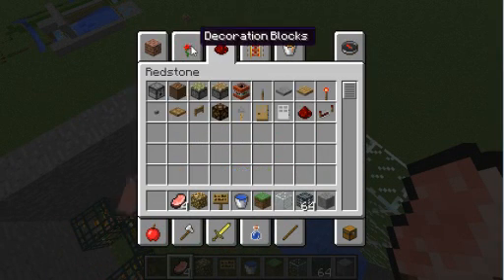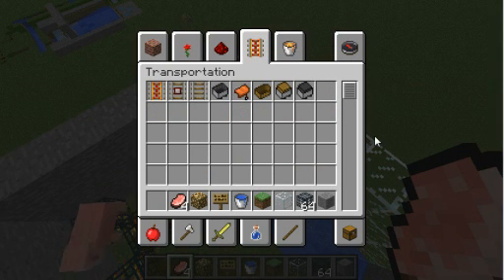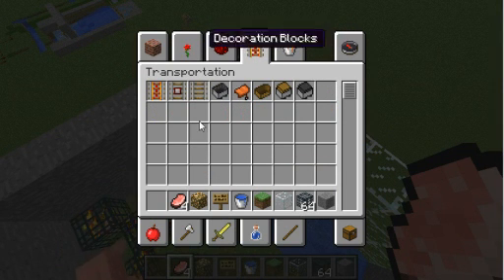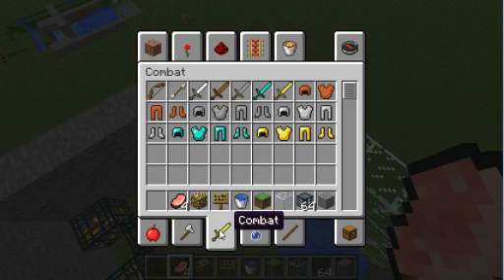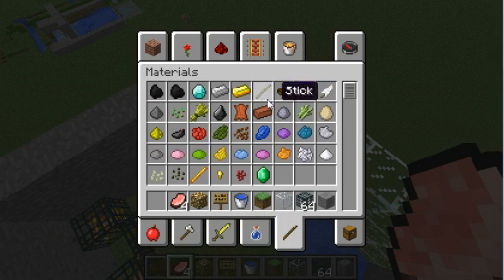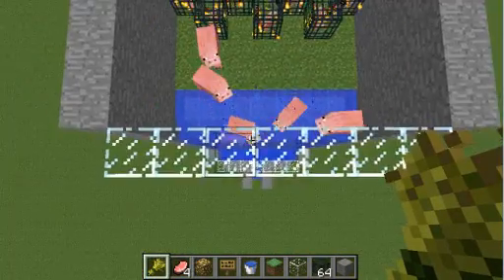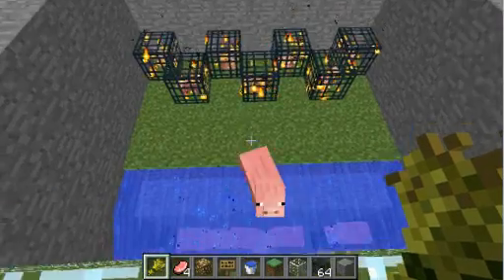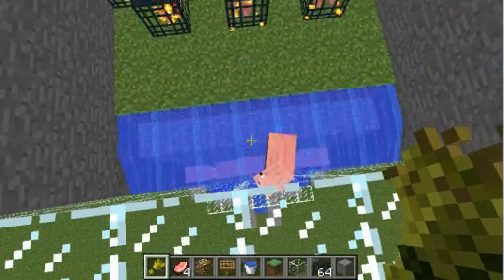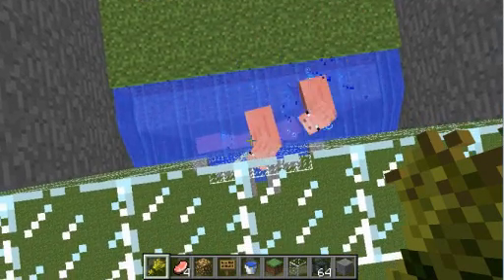So all you have to do if you really want this to go super short — get wheat. Just a piece of wheat, sit here, and they'll love you. They'll kill for wheat — or else they'll die for it, I guess.